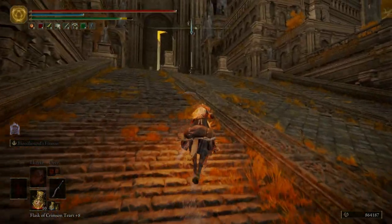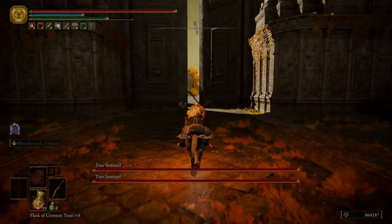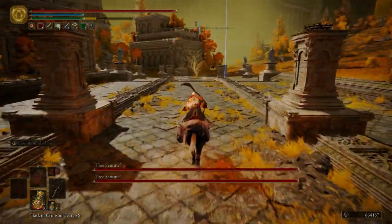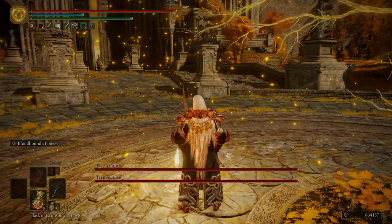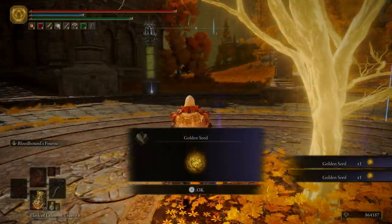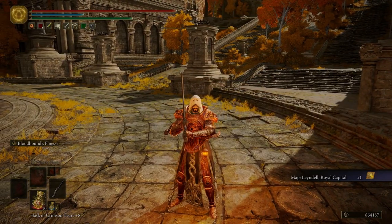Veer off, make our way up this road. Be careful of the two knights on horses — we'll be fighting them later. For now, we're running straight for this grace, and then we're going to rest at it to de-aggro these tree sentinels. Grab a golden seed and another one. We can get rid of this marker here, and then we'll grab the last map piece — or fragment.